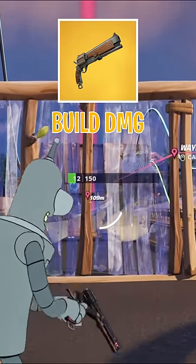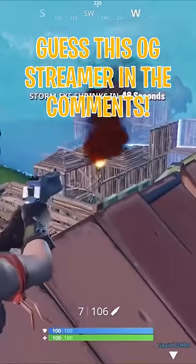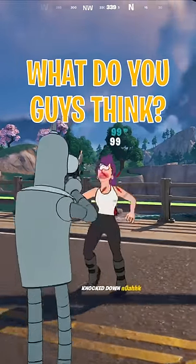Against builds, the Mammoth does 138 damage and the OG did 75. But in Chapter 1 Season 7, they buffed it to 150 damage, which was enough to one-shot fully built Wood Walls. But overall, the Mammoth Pistol is pretty much just a better Hand Cannon. But what do you guys think?